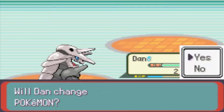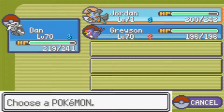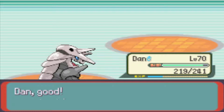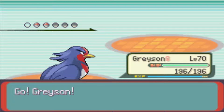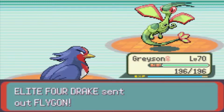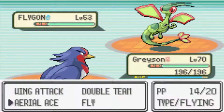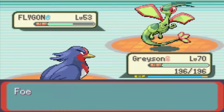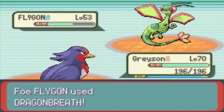The next Pokemon he's going to send in is Flygon. I'll send in Grayson — he hasn't had any screen time this episode yet. So Flygon is a Dragon Ground type, it's level 53. It knows Dragon Breath, Crunch, and Earthquake. I actually do love Flygon — it's one of my favorite Dragon type Pokemon, just how cool he looks with the glasses and stuff. Dragon Breath shouldn't do too much.